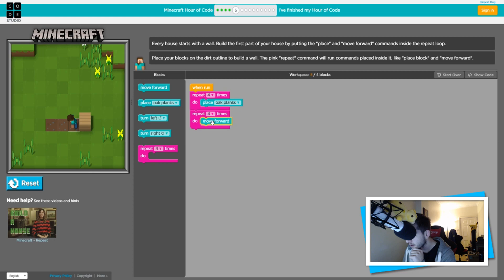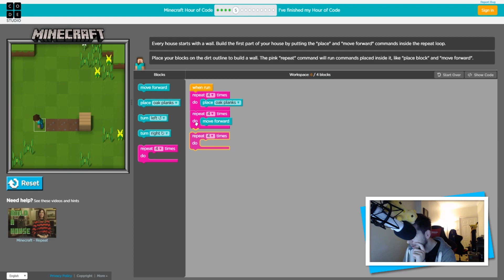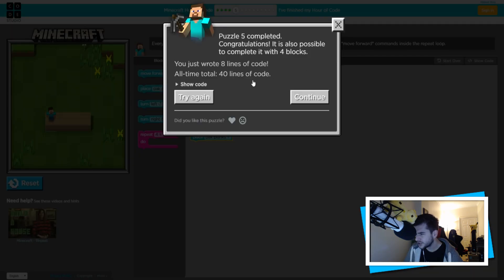I have to put both the place and move forward commands inside the repeat loop. I think I got it - let me try this. Got it right, but the workspace says nine out of four blocks, so I think I did it the wrong way. This one's a little bit difficult - even I'm struggling with this.